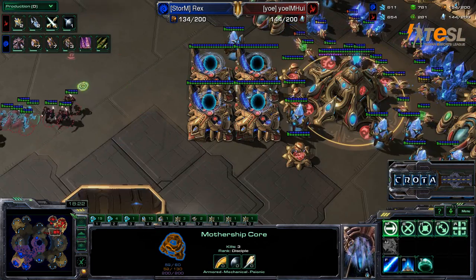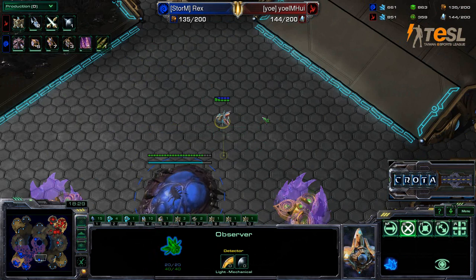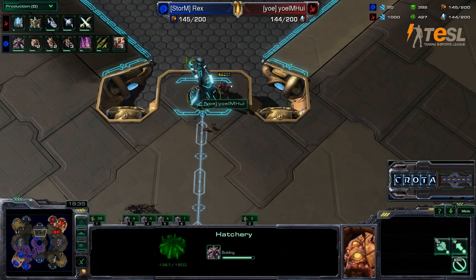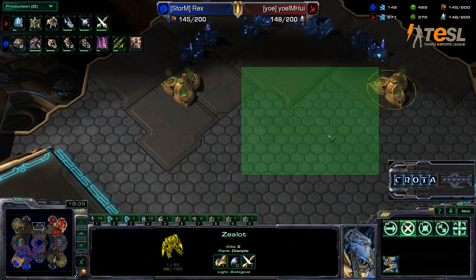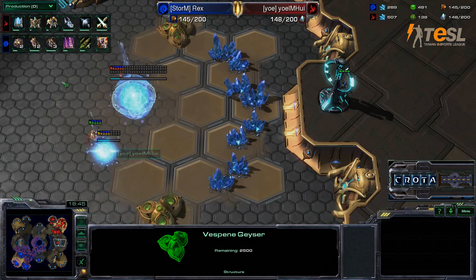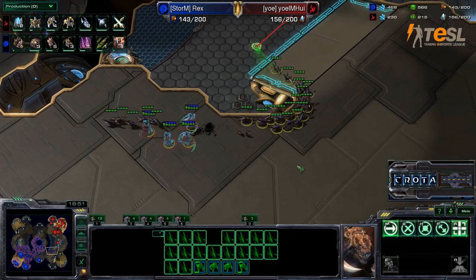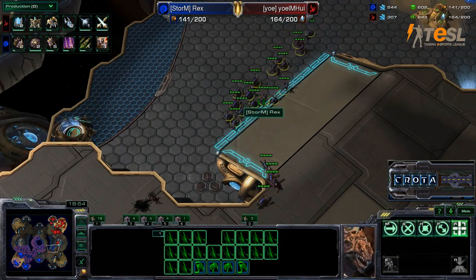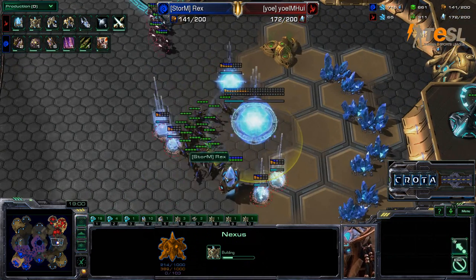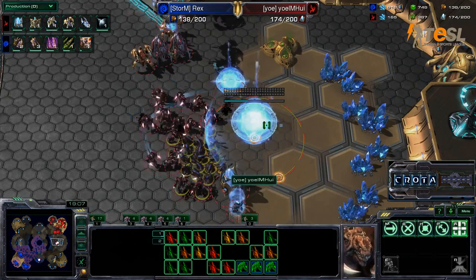It is going to be four bases to three, but it is scouted out by Hui. Hui knows exactly what is going on here at the six o'clock position. Meanwhile, off to the north at the 12 o'clock position — no expansion. Instead, Hui is opting to expand towards his opponent at the three o'clock location. Zerglings and Dark Templars now doing a quick little engagement there as the Zerglings try and focus this down. This is not going to be good news for Rex whatsoever.